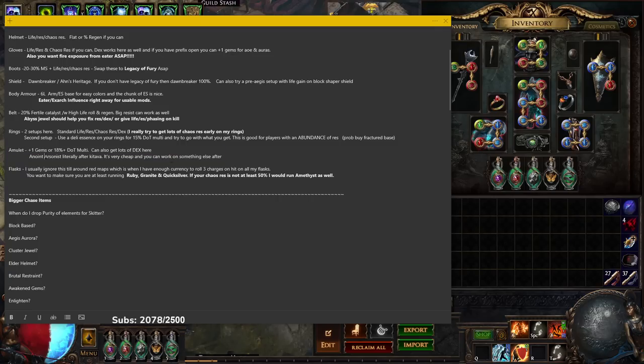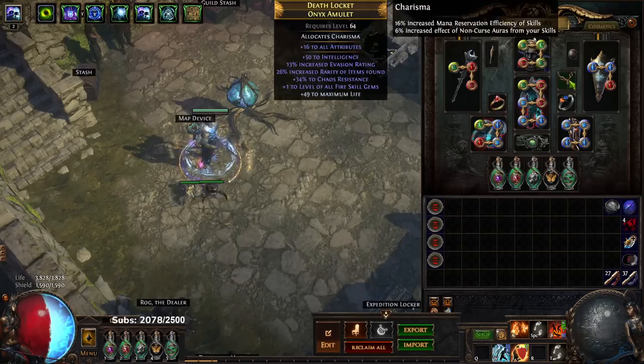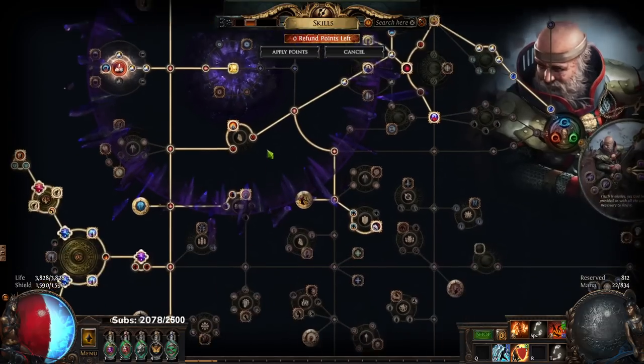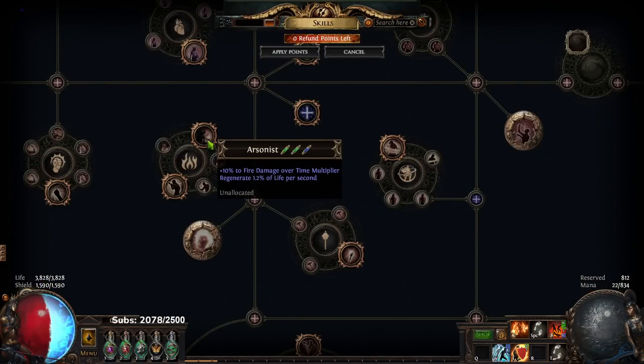Your amulet should be offensive and give you damage. The only exception would be Replica Atziri's Foible, which I don't think is really necessary anymore. I recommend plus one gems or at least 18 DoT multi on your amulet. My amulet has plus one gems and thick resistances — since we're playing RF, get as much damage wherever you can. Make sure you anoint Arsonist on your amulet: it's super cheap, gives 10 fire multi, and a little regen. Very, very good.